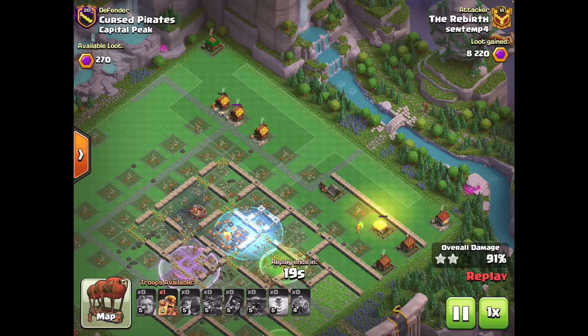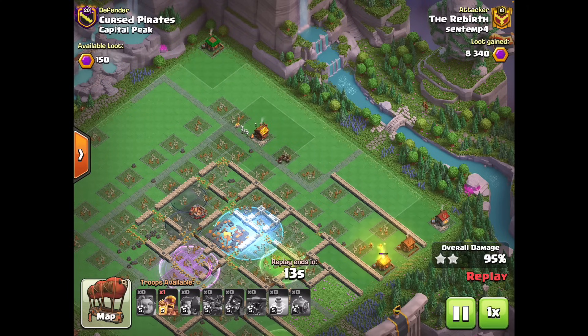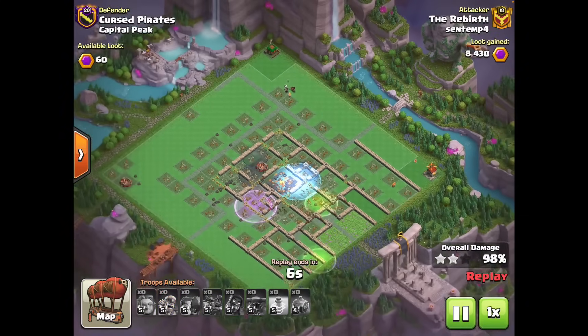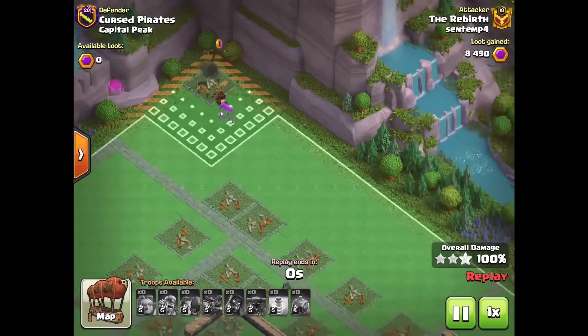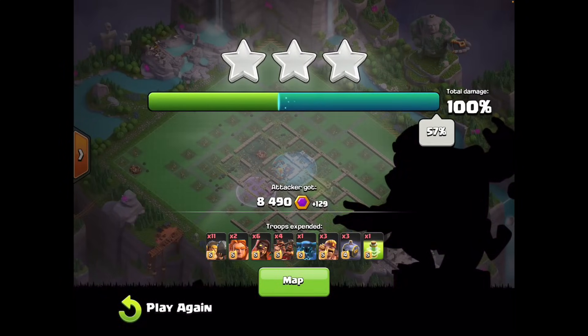Even though we've taken out all the defenses, we're not home free yet — the space was so compact that traps couldn't fit inside, meaning the capital peak has tons of traps. A zap trap, another zap trap, a log trap, a bomb — so many troops are dying, the Pekka has gone down. We're holding a barb in the deployment bar just in case. There's so much on the capital peak in terms of traps that can still screw you over even when all defenses are down. We drop down the barb to finish off the clan house in case of traps, and those hogs finish off the top clan house. That is our second peak two shot with an 8.5k finish.